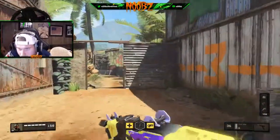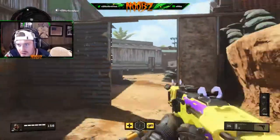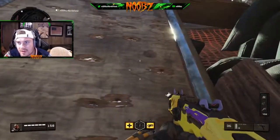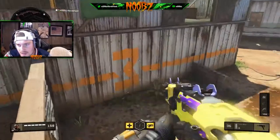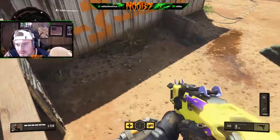One more jump spot — this will be the last one. You can jump over this whole thing. There's a hard point in there and people expect you to come through here, but you can jump over this side too. This side actually sets you up here nicely, and if there are people camping in the corner — see ya.